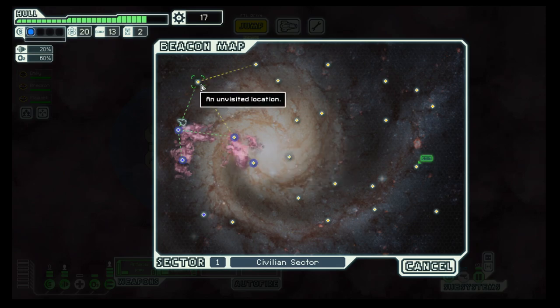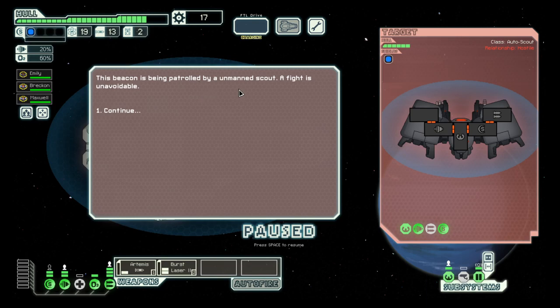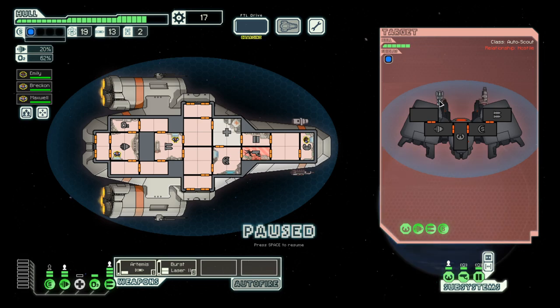If we go up here we can head back down to the nebula again. It's an unmanned scout ship — we have to fight it. Looks like it has a beam weapon and some sort of stun energy weapon that will drain energy from the hit system. If we have shields up, the system hit will be shields. So basically we have to get the weapons down as fast as possible because with these two weapons they can penetrate our shields. It's an ion cannon and a hull weapon.